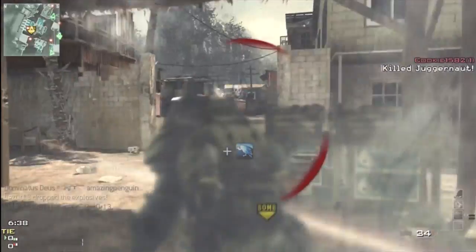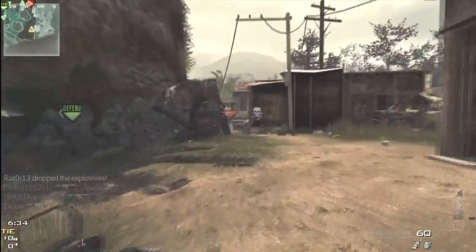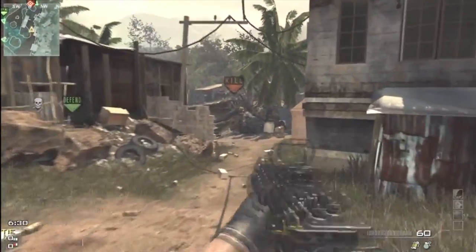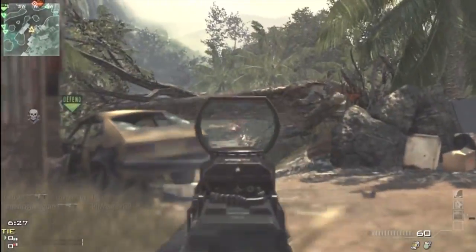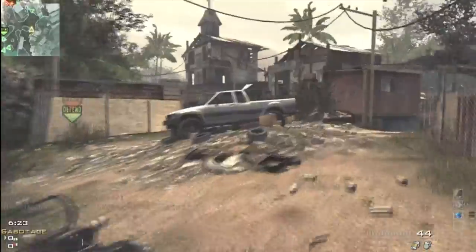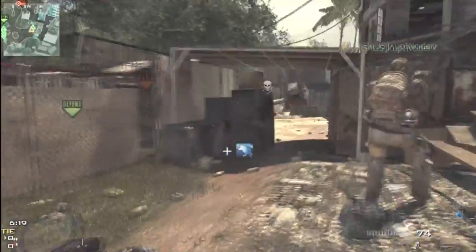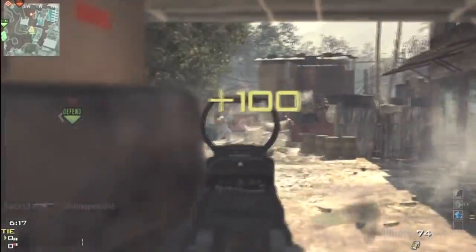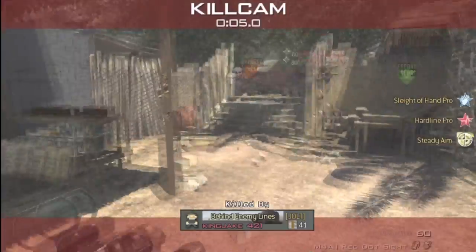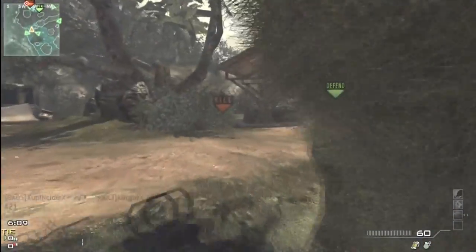Here I am in the Juggernaut suit with my Deagle, which I do a fair enough job with. I have plenty of practice with the Eagle - I got almost a thousand kills with the damn thing. So I have no problem with the Desert Eagle being the gun they give you. I realize they don't want to give you such a huge advantage by giving you a light machine gun, assault rifle, or submachine gun, but they still don't want to leave you unarmed. So they give you one of the harder-to-use pistols in the game. That was at least an understandable choice.